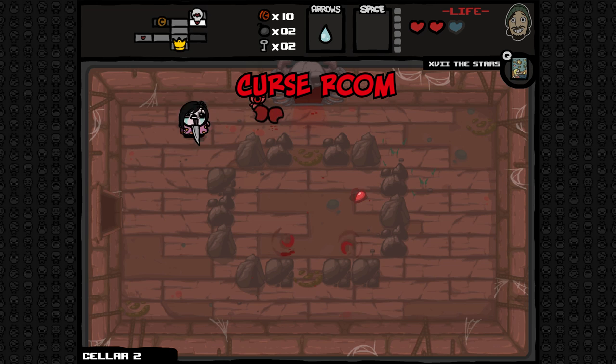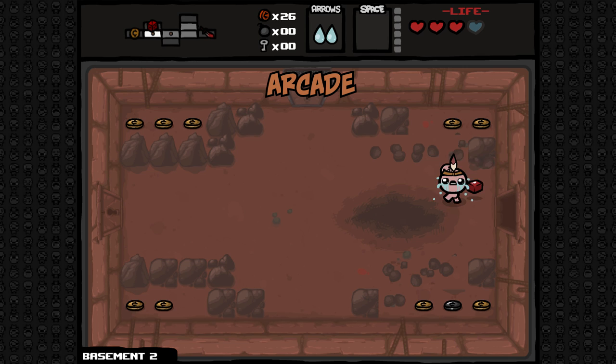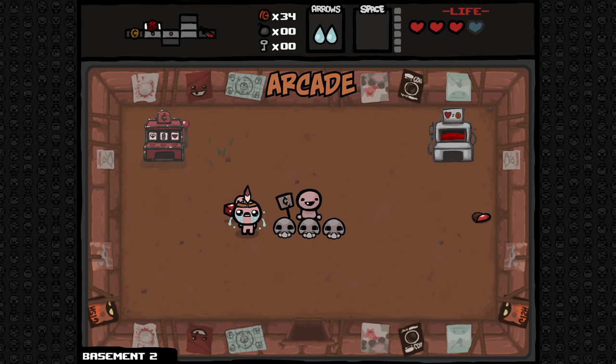The arcade is a special room that allows the player to gamble at various stations in order to gain money, pickups, or powerful items. An arcade can only spawn on even-numbered or XL floors, and the player must have at least five coins at the start of the level. Entry into the arcade costs one penny instead of a key. Upon entering the arcade, the player will see three stations with which to gamble: a shell game, a blood bank, and either a fortune teller or slot machine. Additionally, there will often be a heart, a coin, some poop, or a tinted rock in the room.